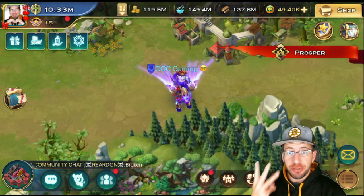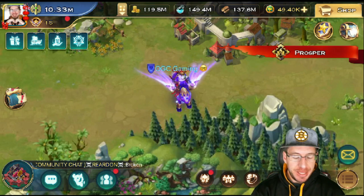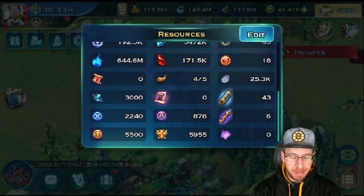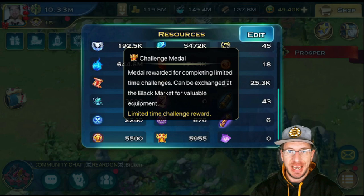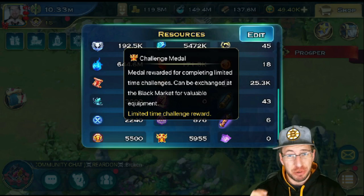Today we are going to be looking at three brand new items that have reached the black market. These items you can actually purchase by participating in events and getting challenge medals. So it doesn't matter what level you are or if you just started the game — you are going to accrue points so that you can actually get these items. Now these items are actually pretty powerful.